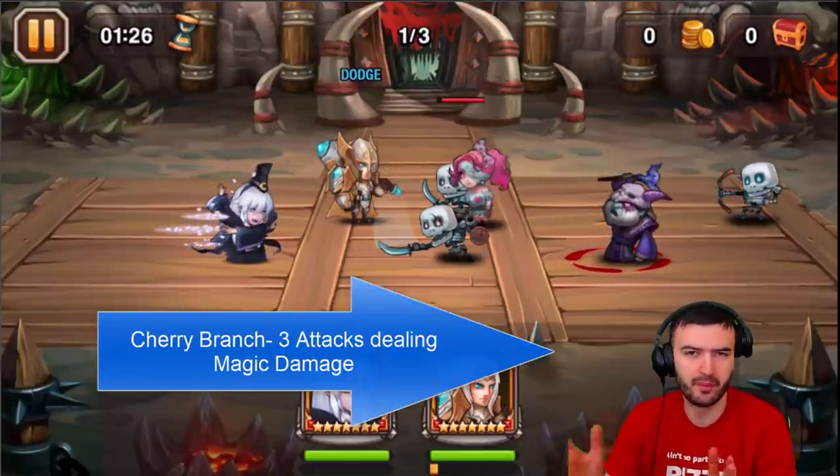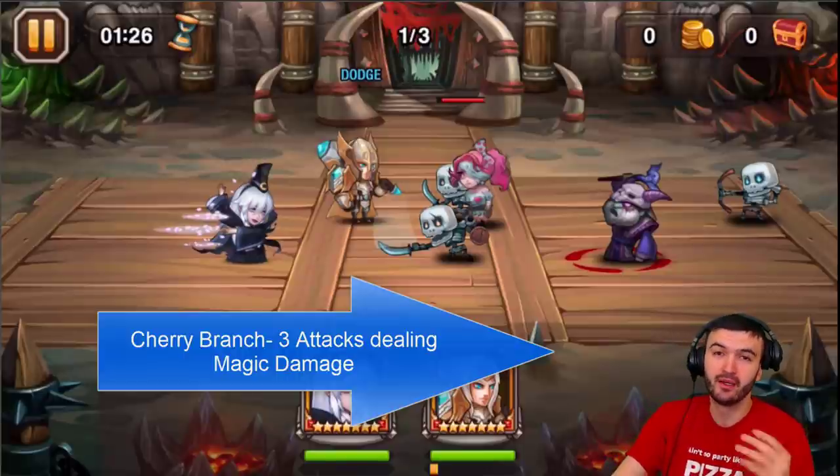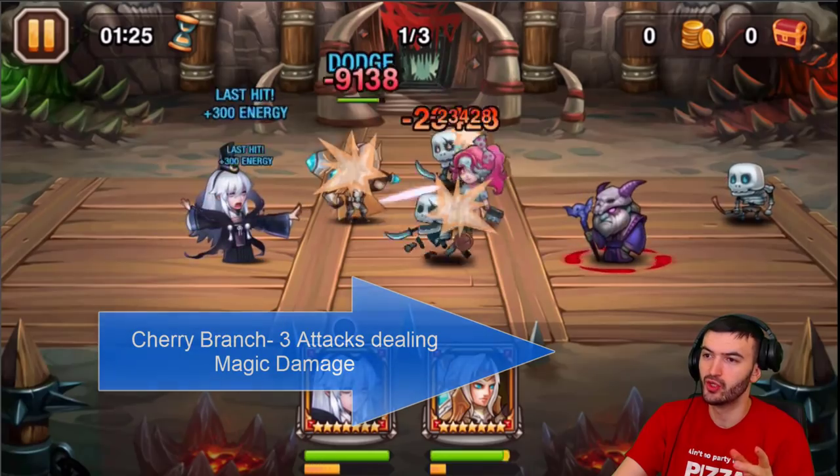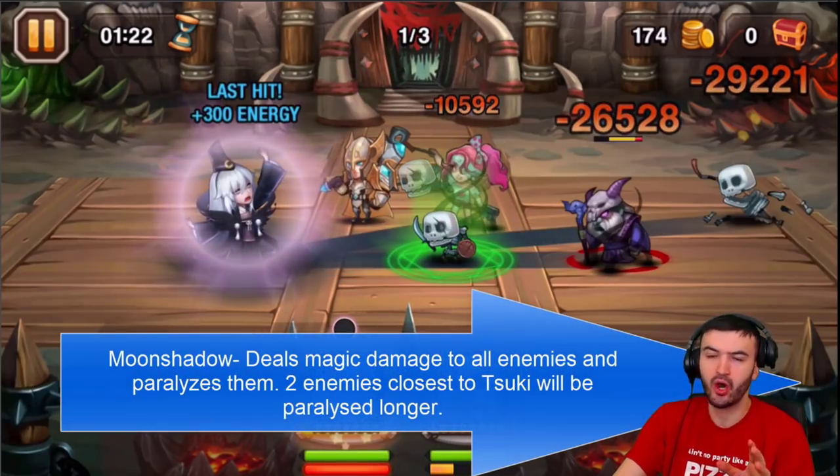Starting off, he begins with a basic attack. Cherry Branch is the second ability - it deals three attacks that deal magic damage. One, two, three attacks, and it does a pretty good amount of damage.